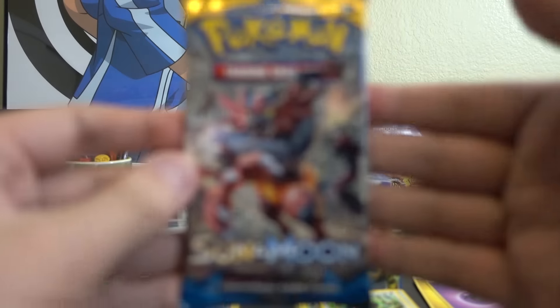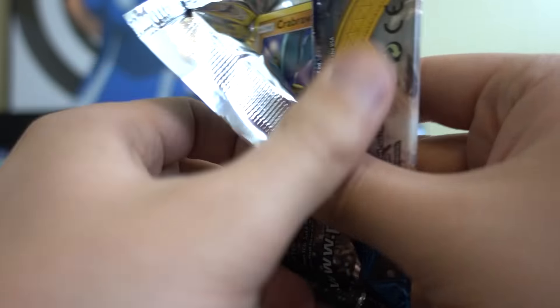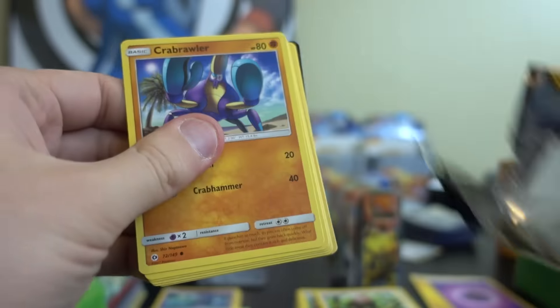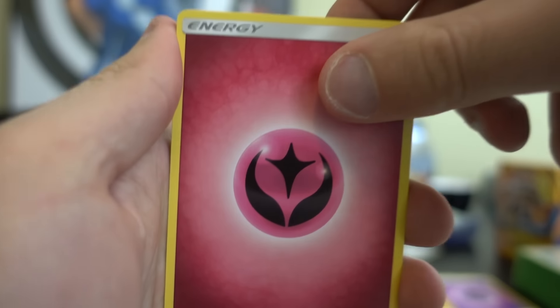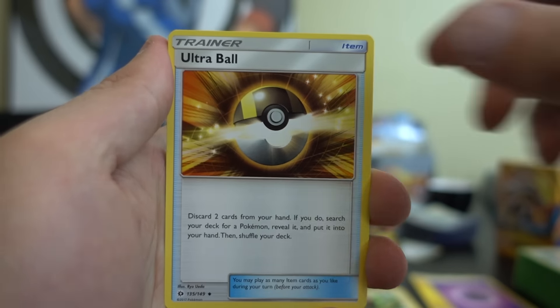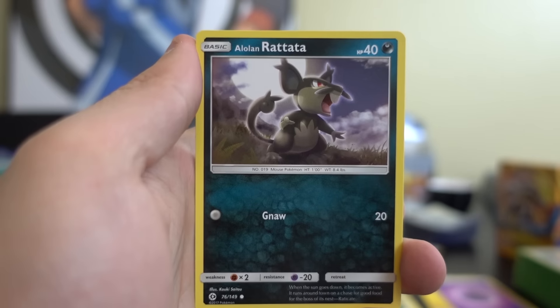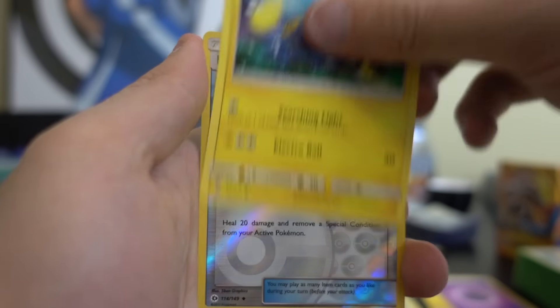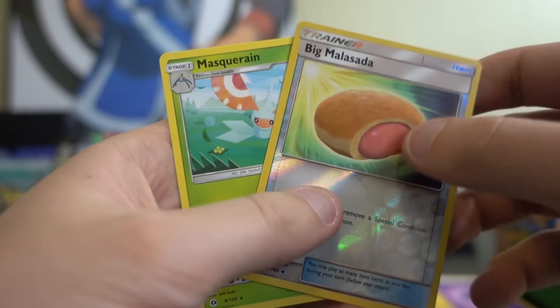Uh-oh. Pack number four, guys — we have to start pulling something now. We only got those two points. Timer Ball, Boldore, Ultra Ball, Crabrawler, Brionne, Roggenrola, Rattata, Chinchou, a reverse Big Malasada, and a Masquerain.